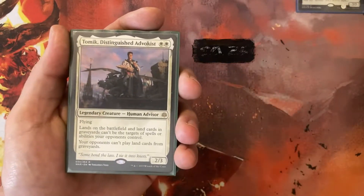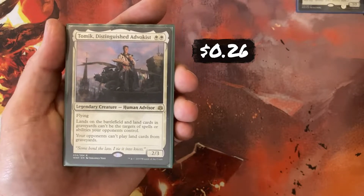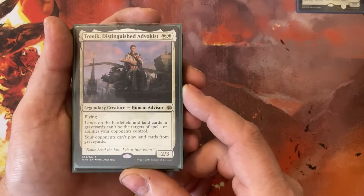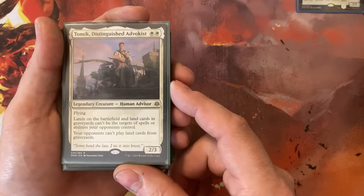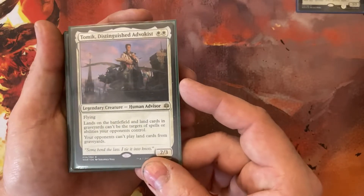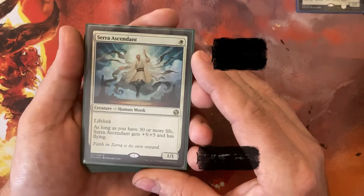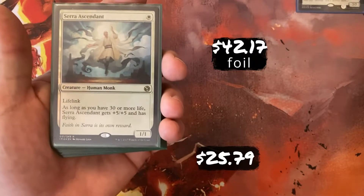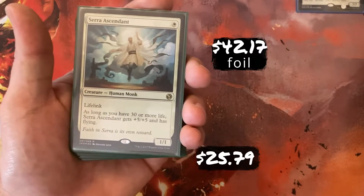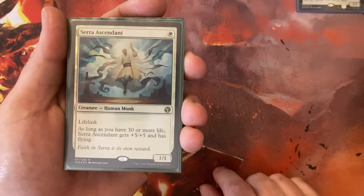Tomé, Distinguished Advocat — this is basically in there because it's a 2-drop 2/2 Flyer, giving me a creature on the board earlier. The other ability: lands on the battlefield and lands in graveyards can't be targeted by my opponents, and my opponents also can't play lands from their graveyards. A little bit of a niche ability, but it does come in handy occasionally. Serra Ascendant — it's a 1/1 Monk for 1 White. I still don't quite understand why this card isn't banned in commander, because a 6/6 Flying Lifelinker for 1 mana seems a little broken.